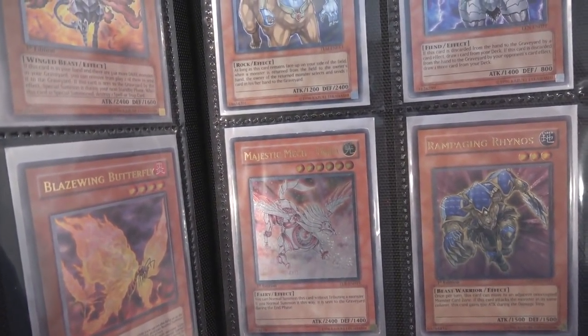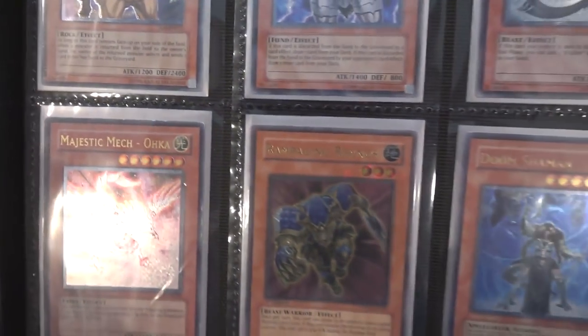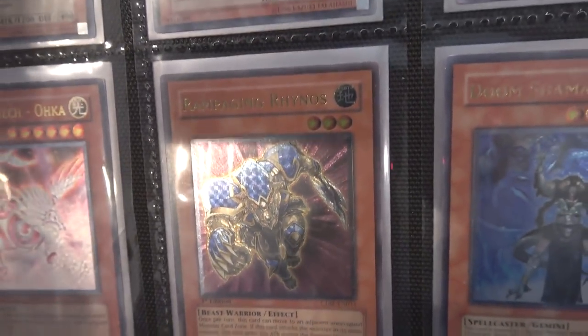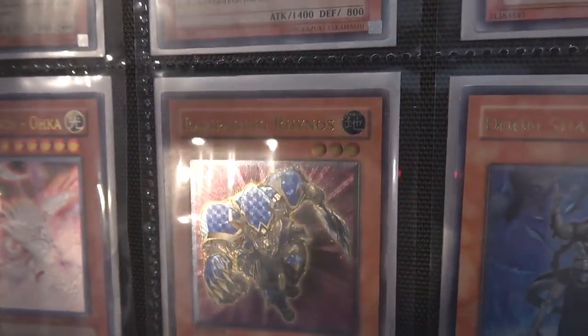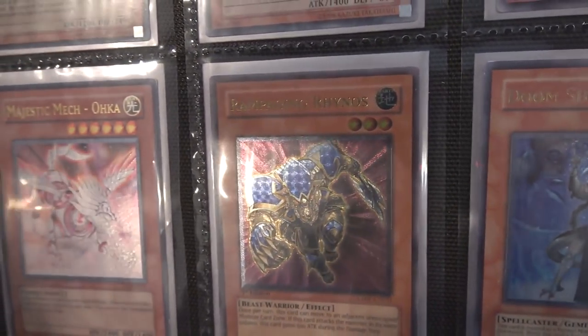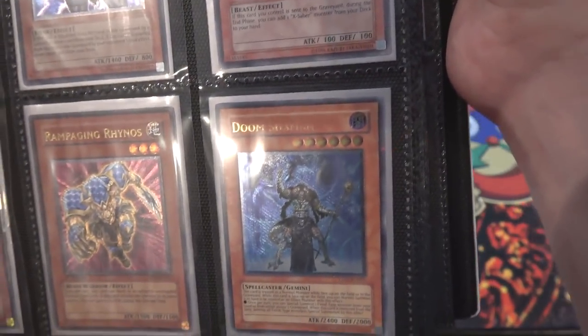I have one of the Majestic Mechs — that one is Ohka. It's an older one, a little beat up, but it's still awesome. Rampaging Rhynos — I like this card because look at that Ultimate Rare design. It's like little circles. Hopefully it's showing on camera, but it just looks really cool. I don't know why the Ultimate Rare is a little different, but it looks awesome. Also works with columns — I feel like maybe in the future that could be useful.